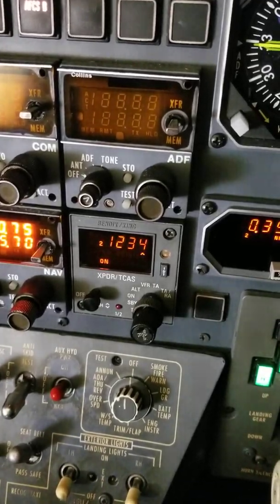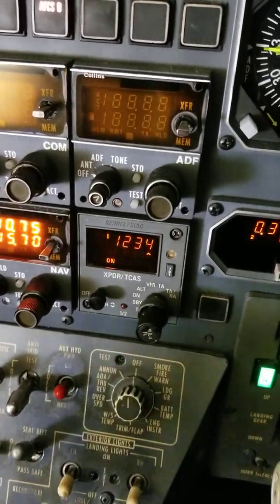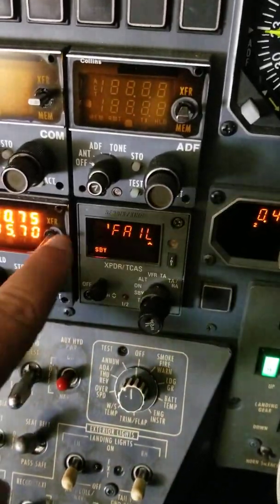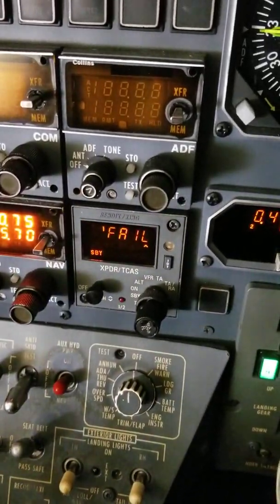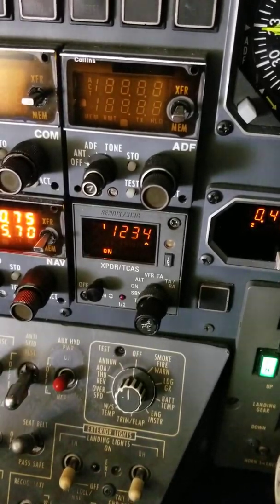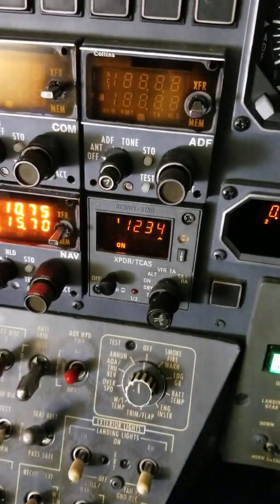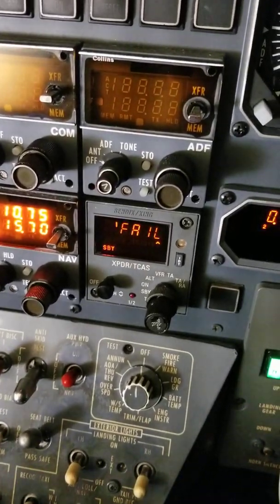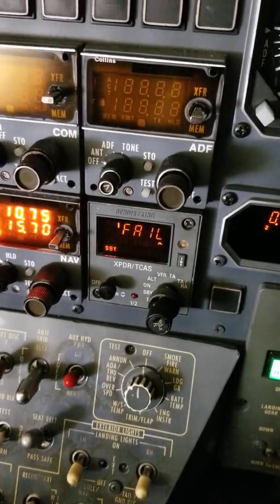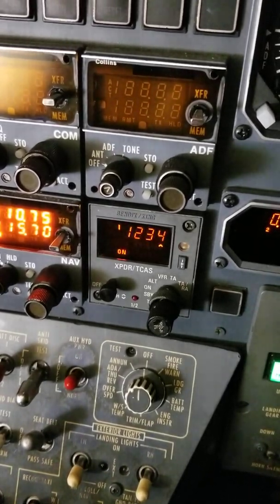If you flip to transponder one, it's going to do the same thing. This doesn't mean the transponder is failing — this means the ADS-B is failing. The books say it normally takes three to five minutes for the ADS-B to align with the GPS and get a good position. So we're just going to wait for it to quit failing.